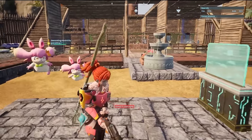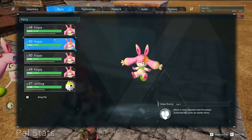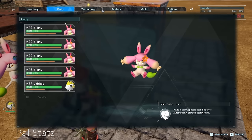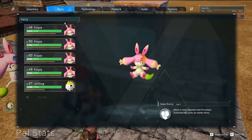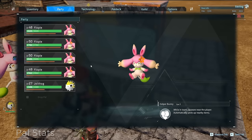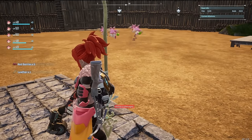To push these farms to their maximum effectiveness, we will be using Flopies to AFK in the base. In case you didn't know, when you have crafted the Flopie necklace, Flopies will automatically pick up items in a certain range around you. This will save you from having to use any transportation pals and will allow your pals to work much more efficiently, as they won't have to pick up random items that drop on the floor and bring them to chests. One thing to keep in mind is that their range is not the same size as your base, so you will have to build your farm around your character in a way that the Flopies can reach every corner of your farm.